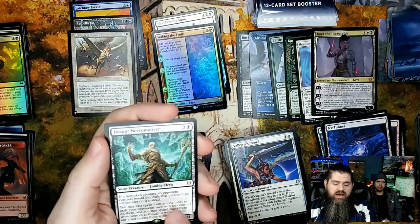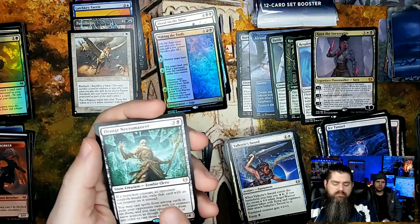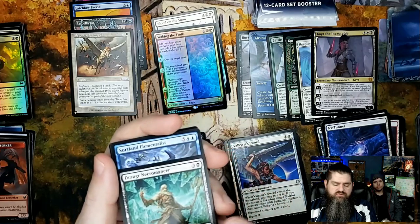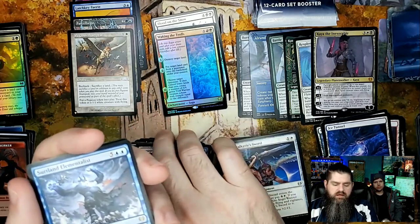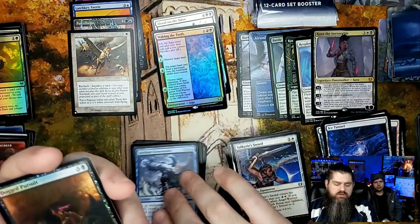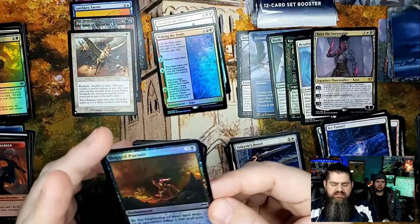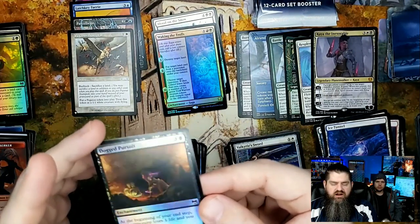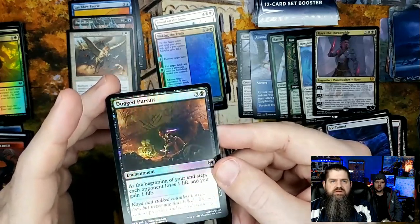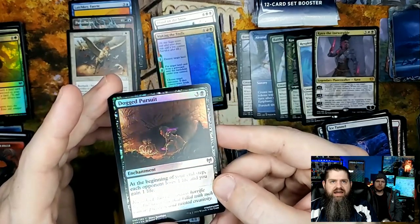Draugr Necromancer — really cool card, I think it's undervalued, I think it'll actually come up a little. I only have one of them so far so it might be trade bait. Certainly an Elementalist, kind of a bulk rare. Now Dogged Pursuit — that is actually a pretty neat rare because Kaya's blades there are accented, which I think is really really cool.